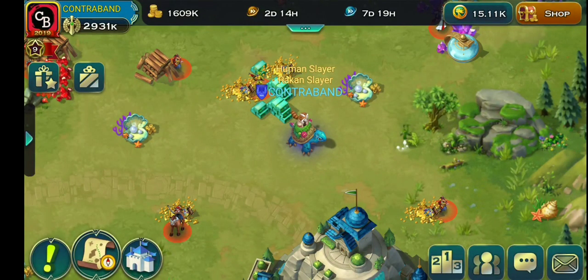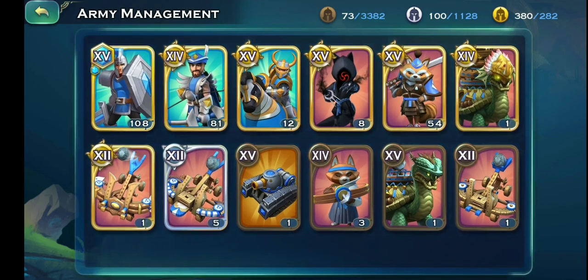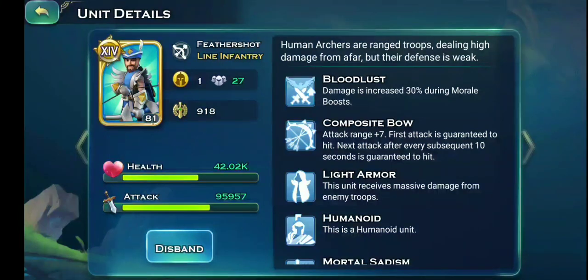So which troops do you want to focus on as a human player if you want to stay in the human race for the long run? Which troops are you going to invest all those valuable resources into researching? I recommend using swordsmen and archers — these are the backbone of the human army. I would go for archers because these are the DPS of the human army; they're gonna put out a lot more damage staying in the back and tear through enemy ranks.